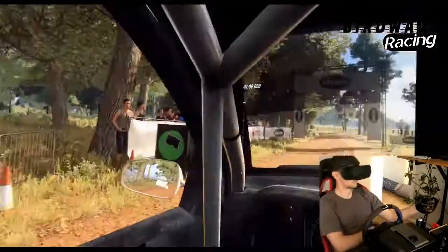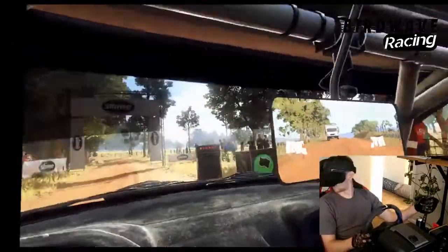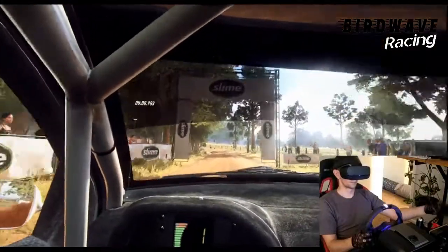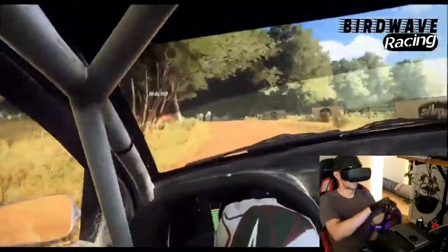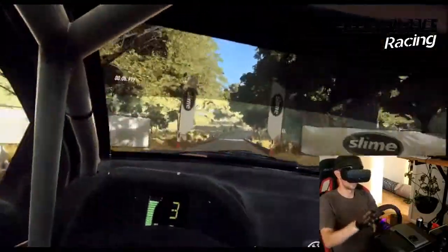5, 4, 3, 2, 1, go. 50. 2 left long, opens over crest in a bridge. Tarmac. Into 2 right long, opens about camber.